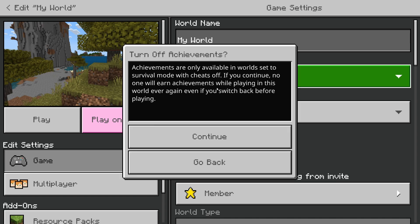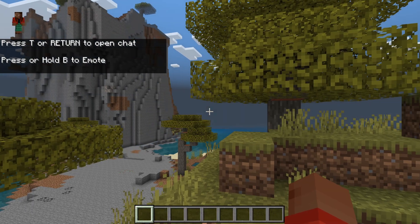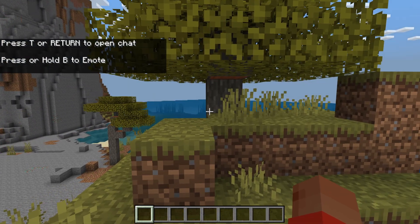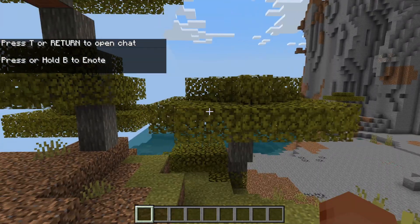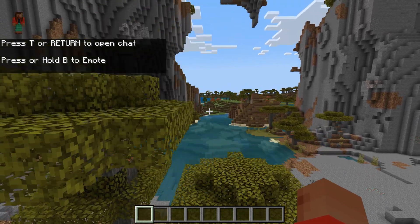It does mean we're going to have to turn off achievements, and you won't ever be able to turn them back on in this world, but that's fine. Press Continue, then press Play, and as you can see we're in the same world but now we're in creative. It's that simple. If you found this useful then please consider subscribing and liking the video.